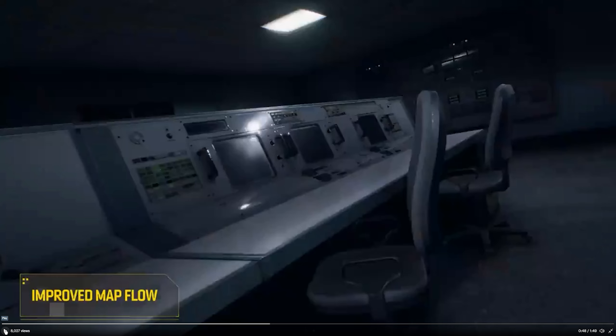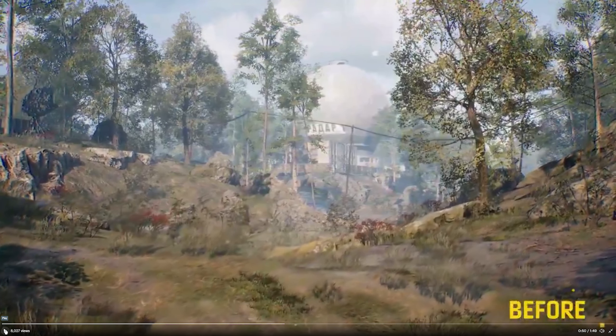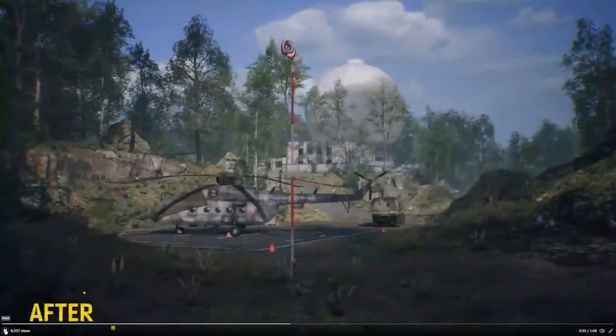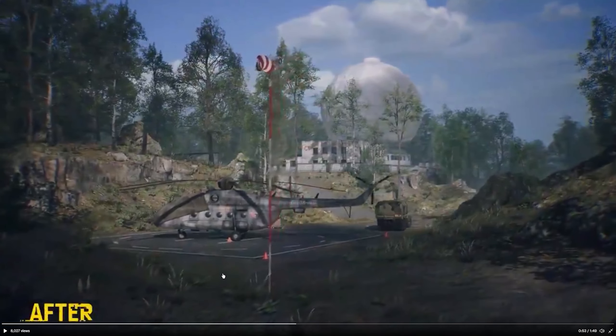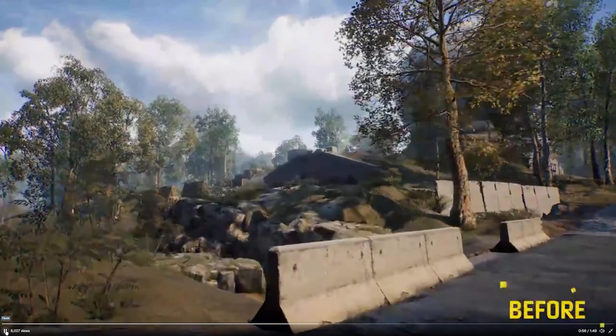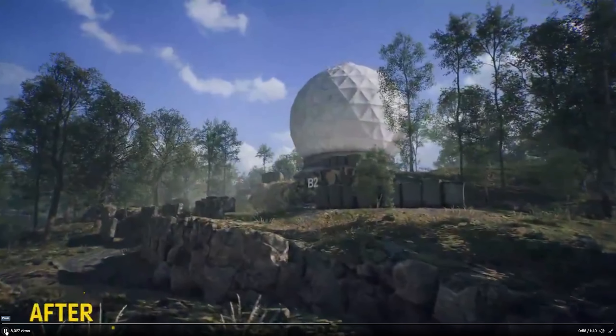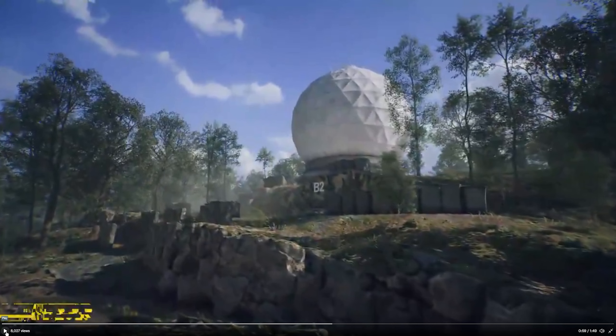Improved map flow. Once again, the before. And now we're going to the after. We also have a helicopter now — that's pretty dope. I don't think you can fly it — no, you can't fly that thing. Yeah, they even zoom in on it. The before — nothing too much going on. The lightning is really good. They changed the environment a little bit here and there.